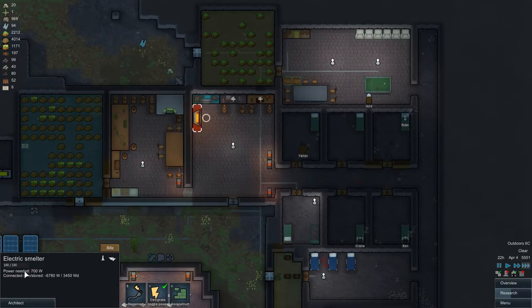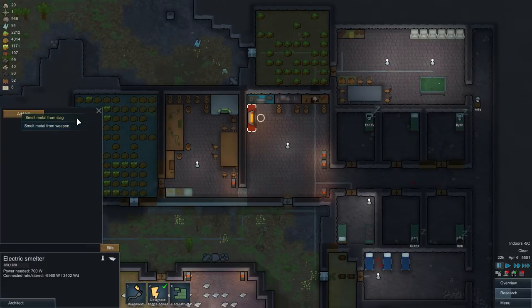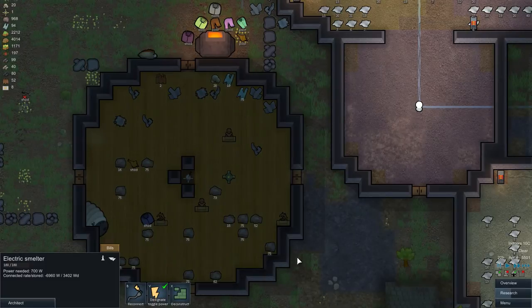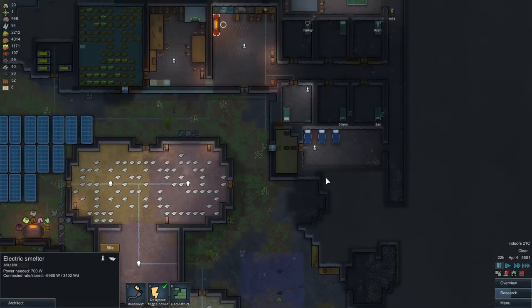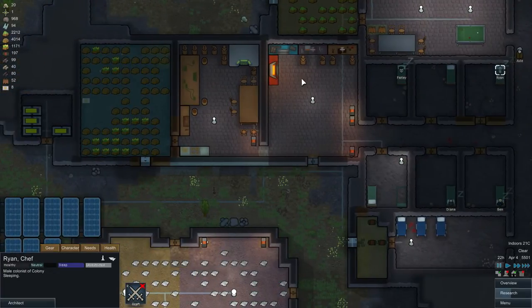Next, let's focus on the Electric Smelter. The Electric Smelter allows you to smelt metal from slag or from weapons. If you have crappy weapons dropped by enemies — like a knife or other low-quality weapons — you can smelt them into metal so you can reuse the resources.